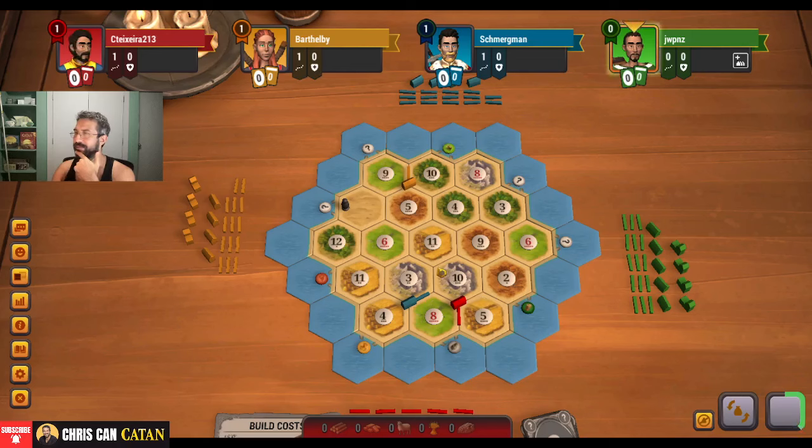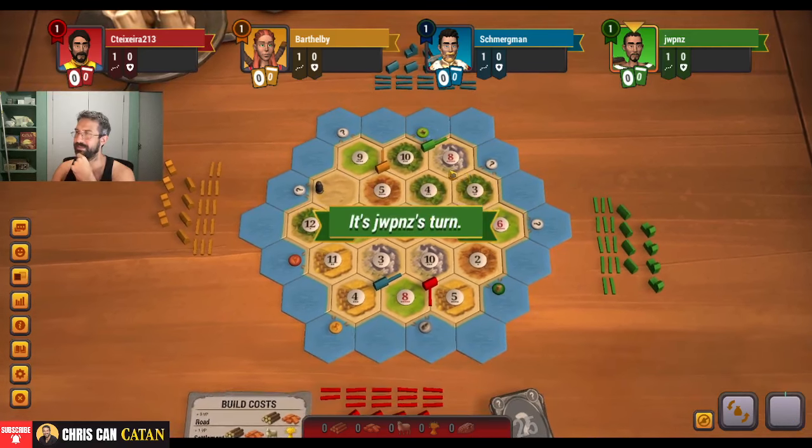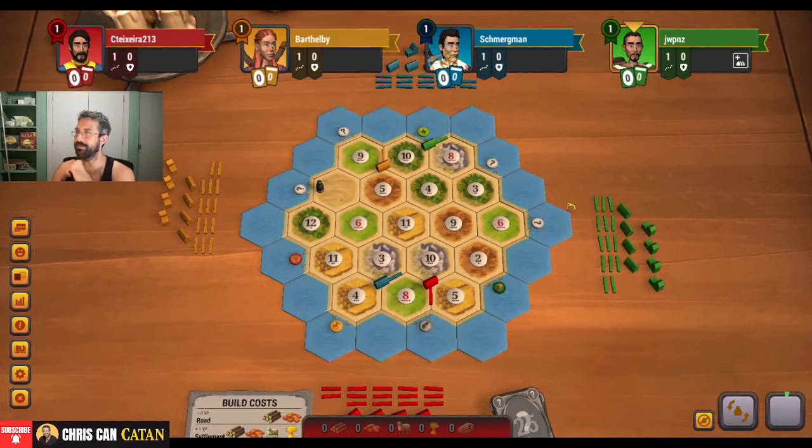I chose not to go left here, mostly because I just don't think we would get it. I'm maybe making a play at this port — this could work for us. There it is — they take it. So this is looking like it's probably not going to happen anymore, because someone will take the 8-4-3. It's too good not to take.